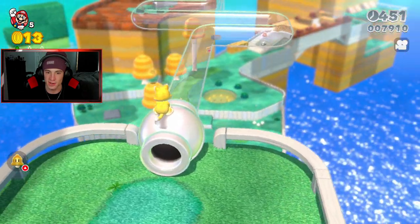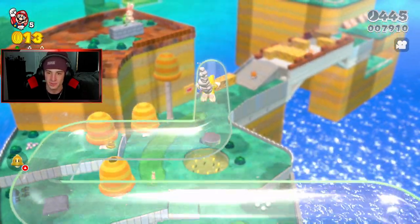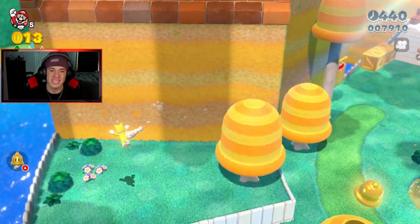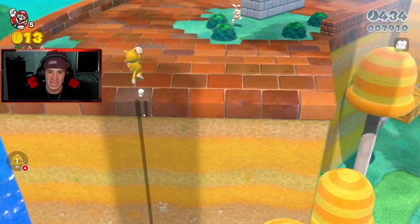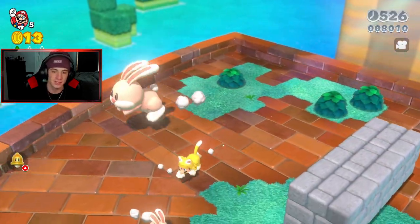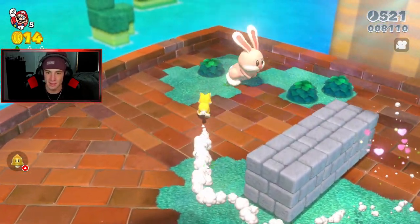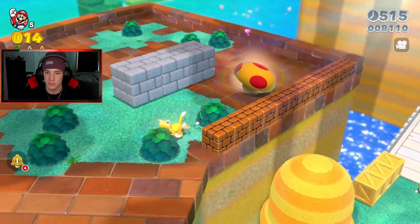There's a crown you can play for — whoever gets the most points gets a crown, which is pretty cool. The cat suit rocks man, it rocks. I can climb up this wall! Gotta get these rabbits — you hold down and get a nice little speed boost. Does he have a green star? He has a mushroom.